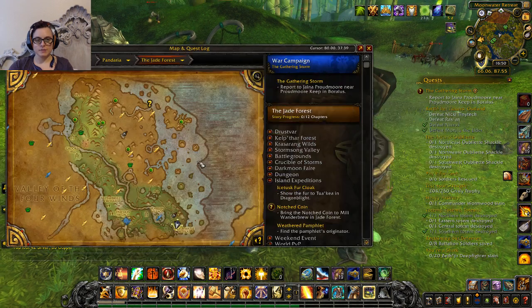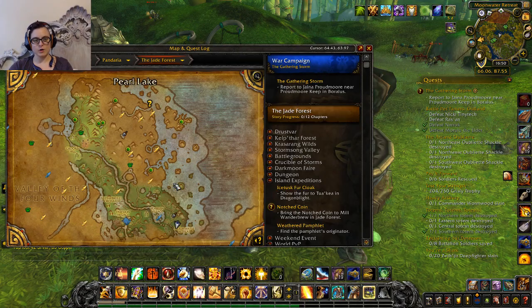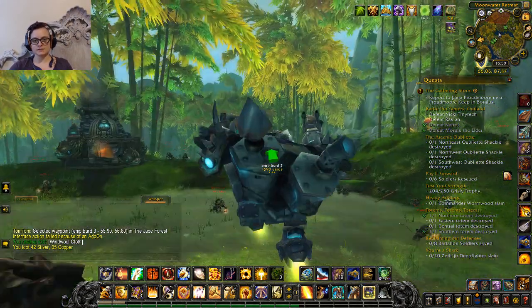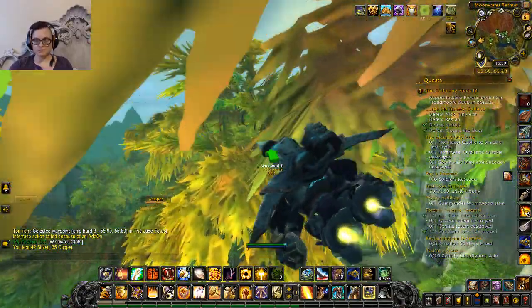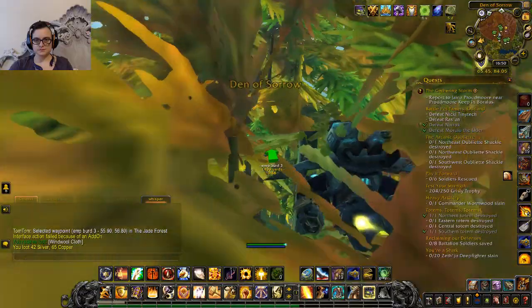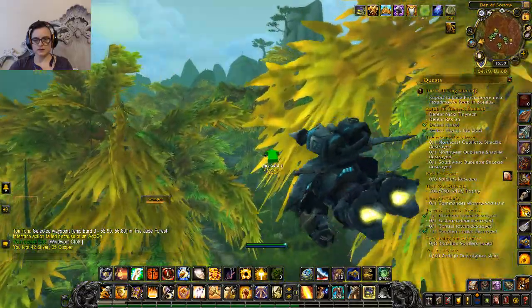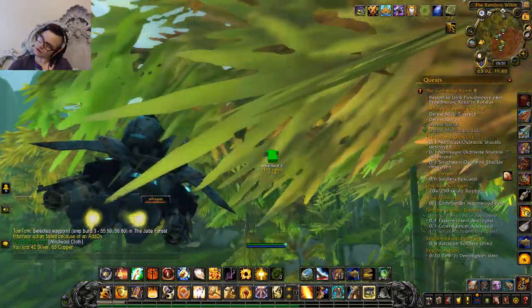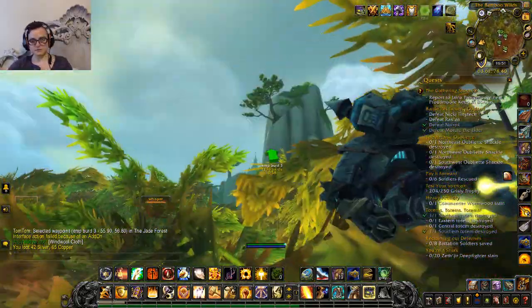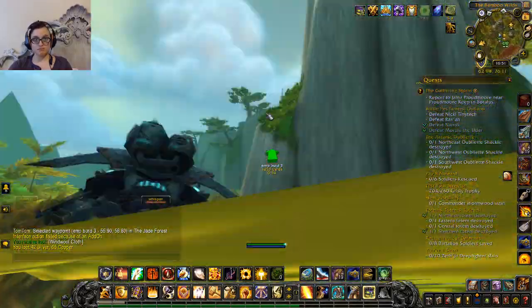Back on the map, my closest next one is 'Emp Bird 3' — Emperor's Burden 3. I'll right-click on it, set as waypoint arrow, and there it is — then I do the whole thing over again. That's TomTom! If you need help installing add-ons I can make a video for that too, though I might run out of video-making energy. Anyway, the end — I love you!